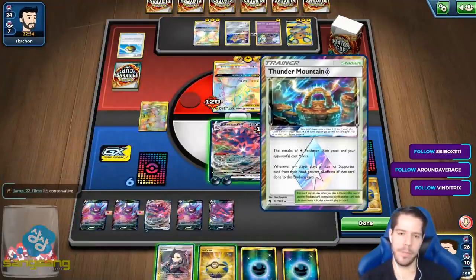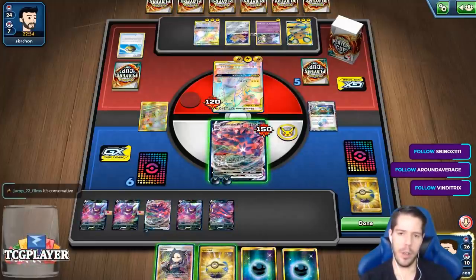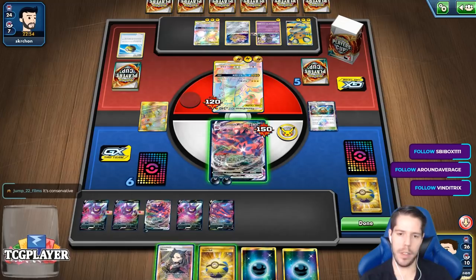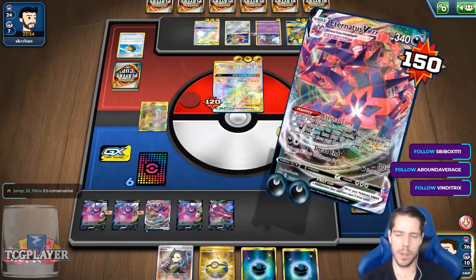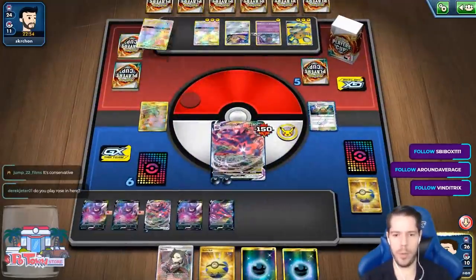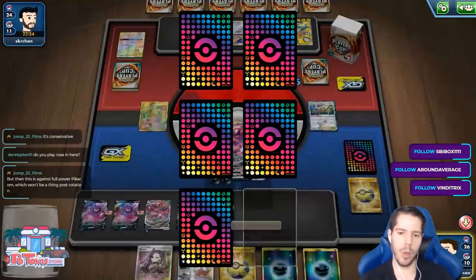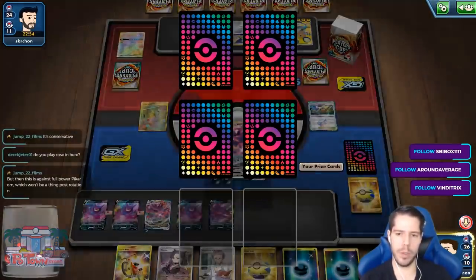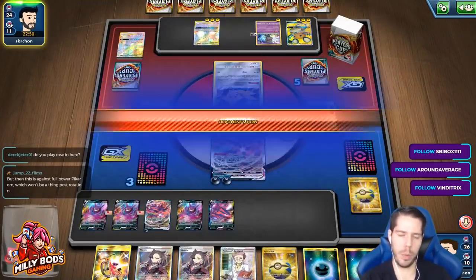Do I want to Marnie? No, because I have the energy. So I get this KO and then I just need to get a KO on this guy, which hopefully shouldn't be too difficult. I want to keep the Quick Ball as well for my potential last Crobat. Do I play Rose? No. Why would you play Rose? Rose is a terrible supporter — discarding your hand is terrible. Don't play Rose.